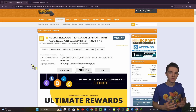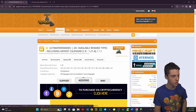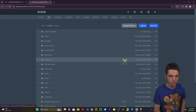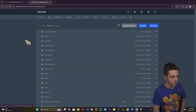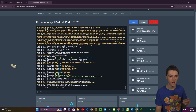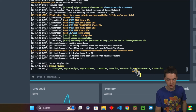The first thing you'll want to do is download Ultimate Rewards — you can also get the free version which we'll look at later. Download the jar to your computer, then head over to your server, go into your file manager, go into your plugins folder, and upload it in there. Restart your server and you'll see Ultimate Rewards has loaded successfully — you can type 'pl' to confirm it's there.